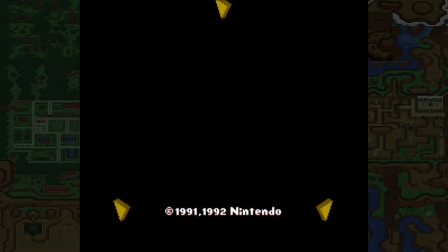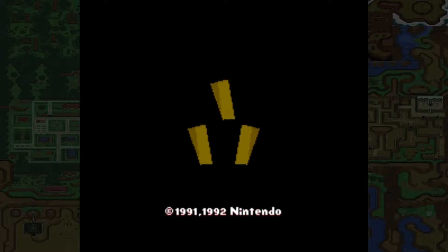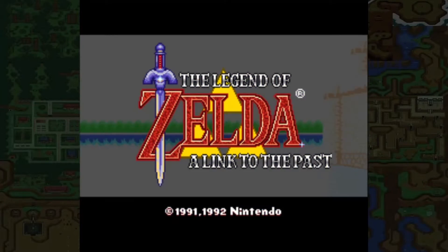Immediately upon turning on your Super Nintendo, you're greeted with the Triforces coming together to make the now iconic Triforce of Wisdom, Power, and Courage — forming the title screen where a sword blazes through the Z. We knew that this was going to be amazing.